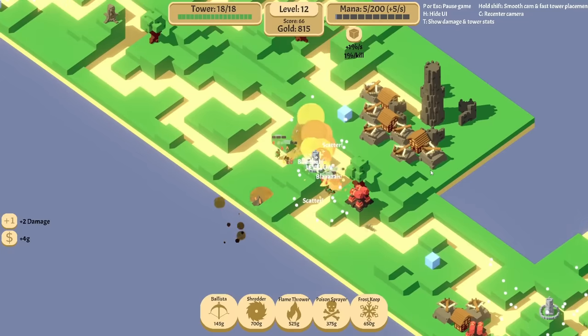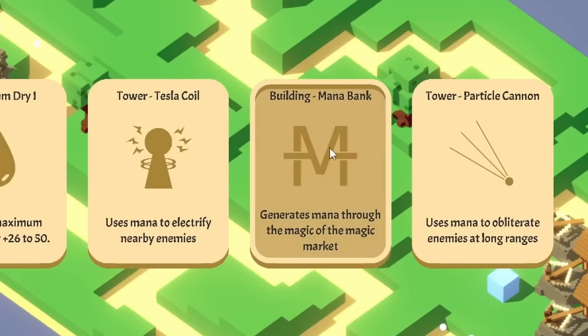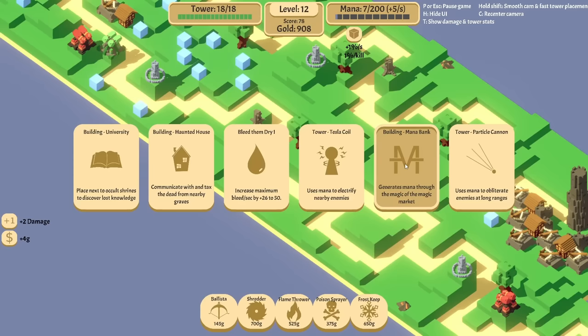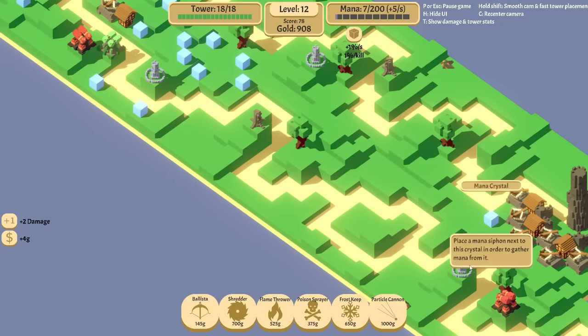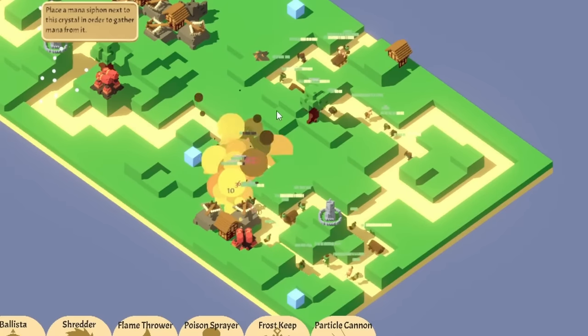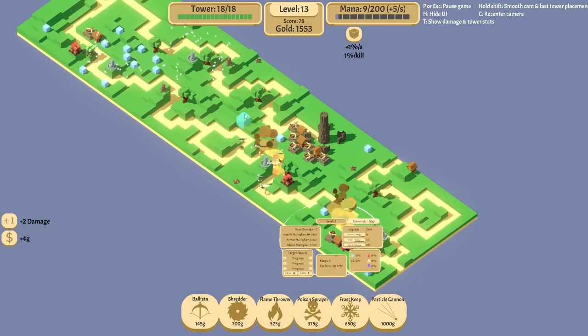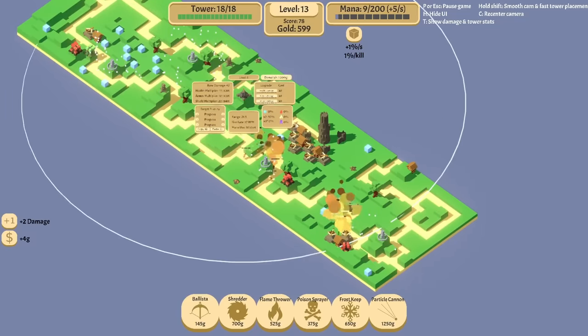Especially with all those ballistas working so well. My biggest concern is these giant guys here. But if I tell these to focus on armor and then upgrade the armor a little bit, that could work out okay — and it'll work out just fine. Everything dead. Mana bank — I'm out of mana already. Particle cannon could be fun. Should we get a particle cannon? I kind of want to, but it's expensive. I really like this layout of today's tiles — I can build up lots of things right through here and attack both ways.